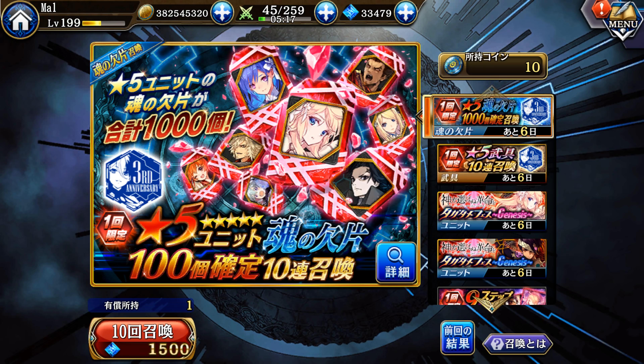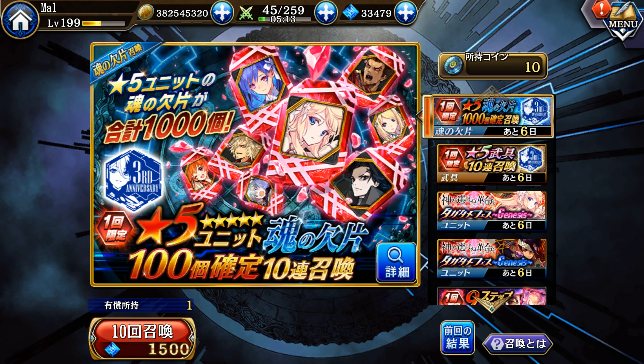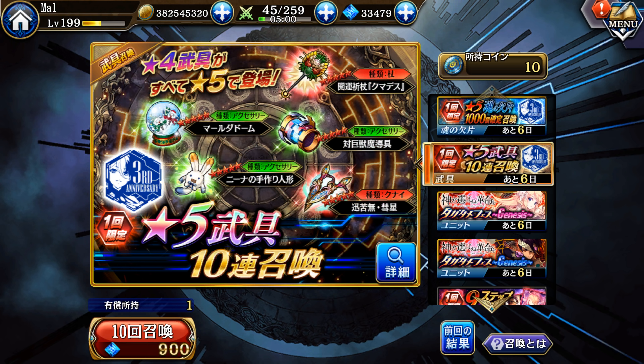We're not pleased by any stretch of the imagination with these two paid banners. They're fine - this one is 10 pulls and 100 shards of 10 different units for 1500 paid gems, and this is 10 gear pieces all of which come as five star, and that's all guaranteed. So these are actually good banners.